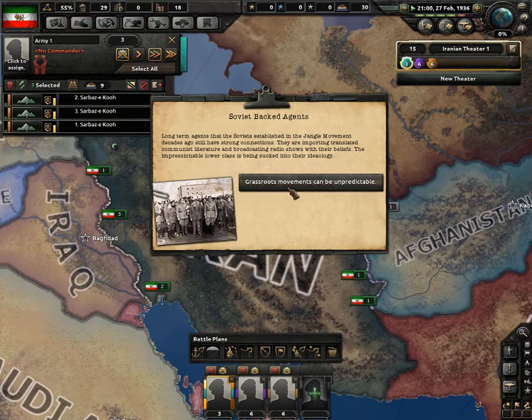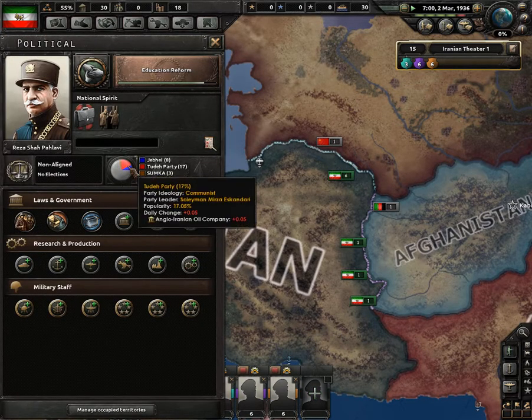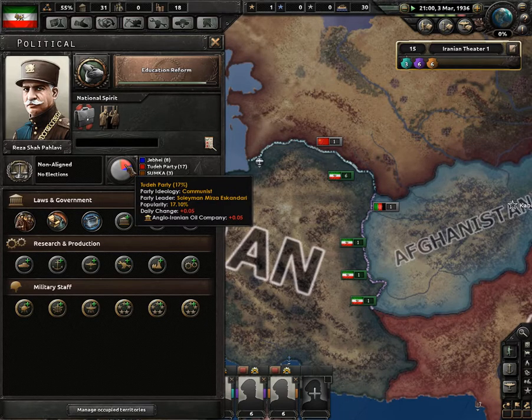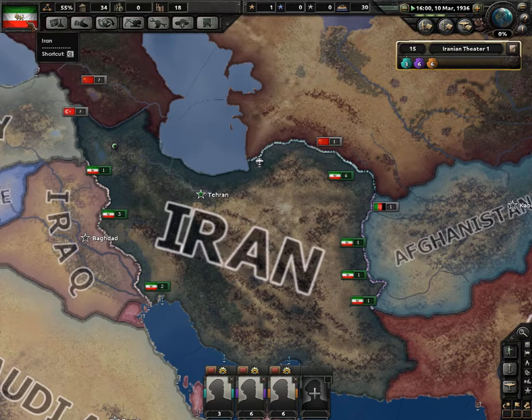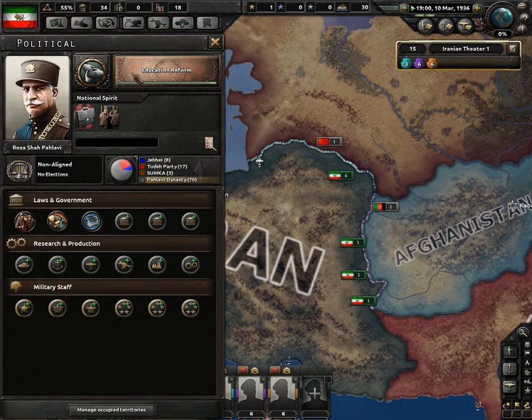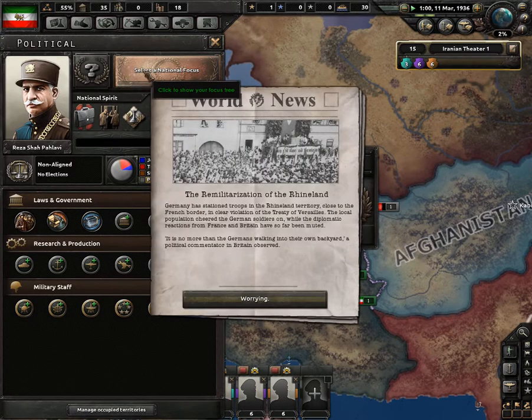Well, this national focus is nearly done. It's sitting at 5% for communism — I don't know whether I want to go communist; it would be the easier one to do. We are nearly there with the national focus, we will slow down a little — about a day away. We'll sort out the war theatres later. Germany's in the Rhineland; I don't know how the French take it. Let's just pause the game.